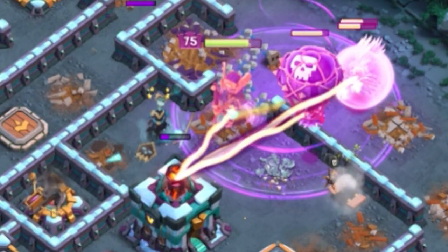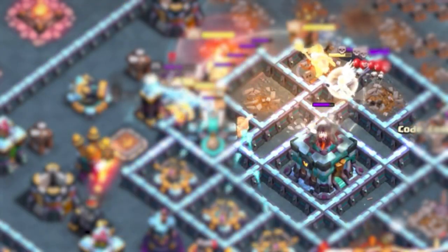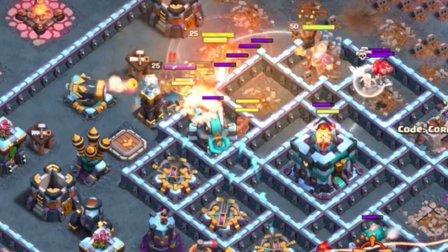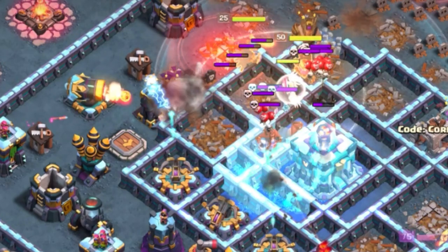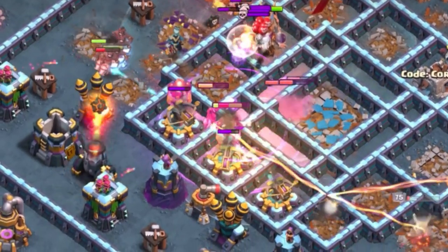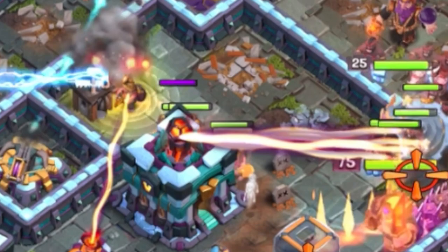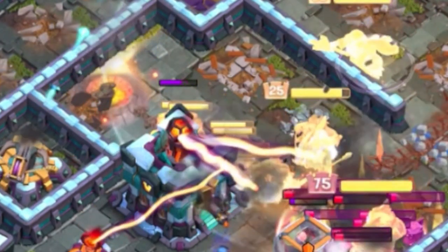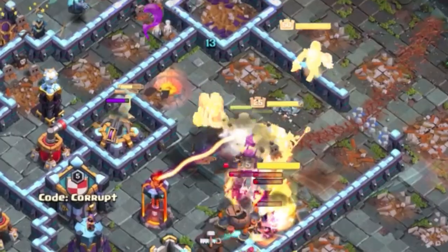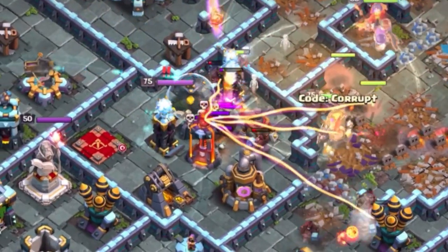If your Hybrid is not going directly into the Town Hall, your Queen Charge has already dealt with it, or the Town Hall is in the center of the base, use your spells like this: use an early Heal Spell to push your way in, followed by the Grand Warden ability to protect your Miners and Hog Riders as they get through the core or Town Hall, then use your final Heal Spells on the back end of the base. However, if your Hybrid is going directly into the Town Hall, use an early Grand Warden ability to protect them through the Town Hall blast, followed by all remaining Heal Spells through the core and back end to keep them alive.